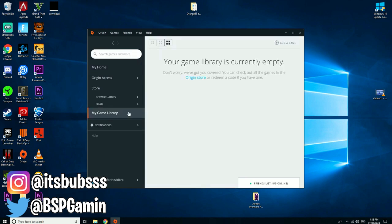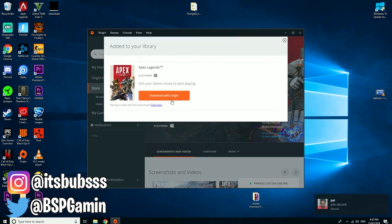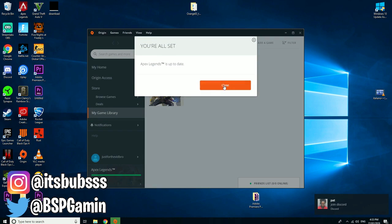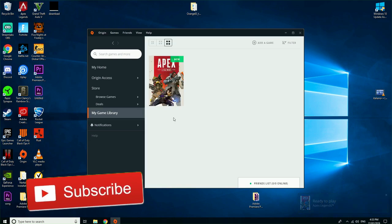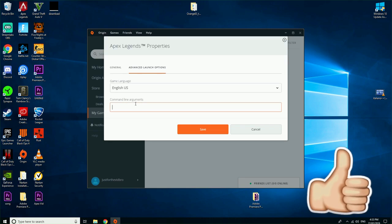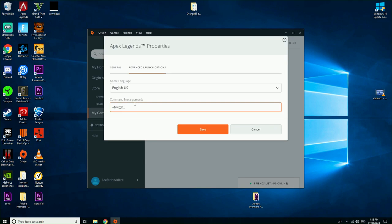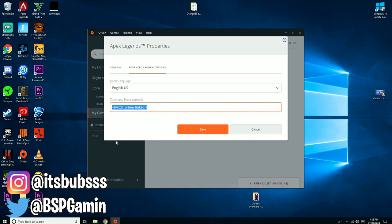For step 2, go over to Origin and download Apex Legends from there and get it ready. Once you've got that downloaded, go into My Game Library and right-click on Apex Legends. Go down to Game Properties and into Advanced Launch Options. In the command line arguments, put in the same thing as us: +twitch_prime_linked 1, and just click save.